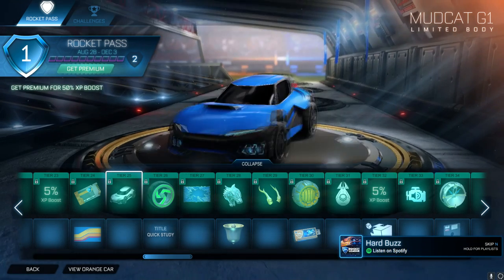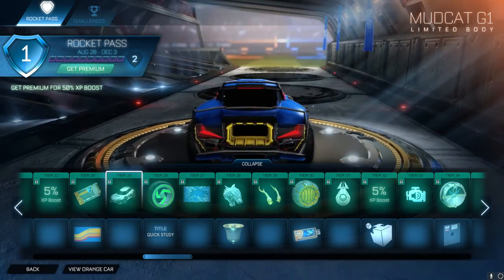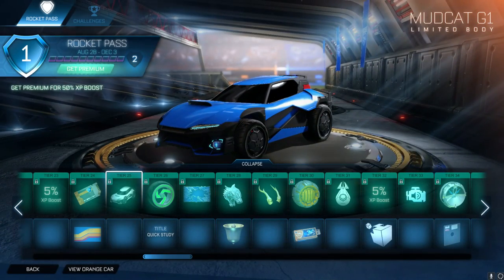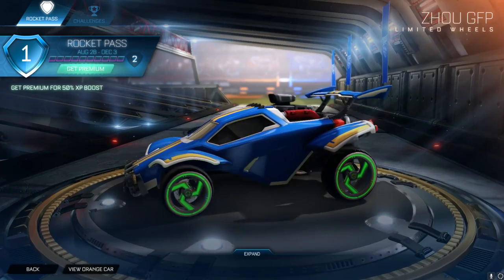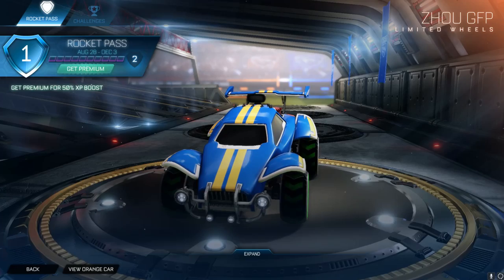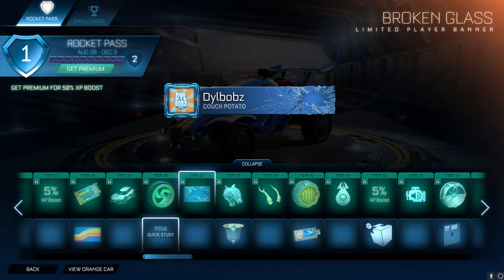We then have the Mudcat G1, which is a slightly improved version. We've got some lights in the back - the rear end of this car looks really, really cool. It's like two spoilers, a massive sort of exhaust section, and then something on top of the hood. The lights have a very neon effect - they're quite cool. We then have these wheels which are really nice, very similar to Troika's. There are sort of arrows on the tread which look really cool, and if you change the painted version, they change the arrows as well - really, really nice. We then have Broken Glass banner and a Quick Study title.